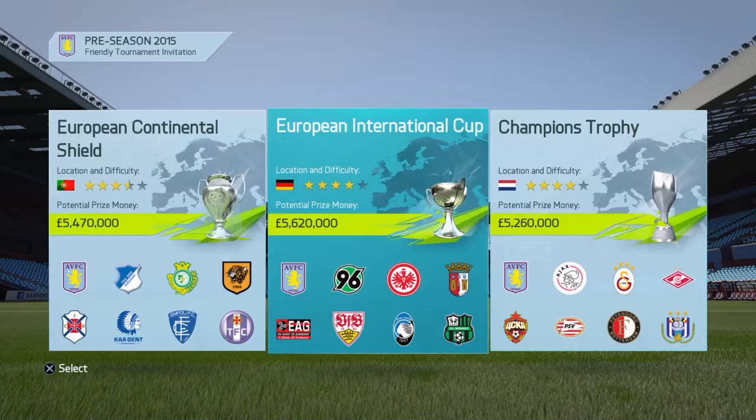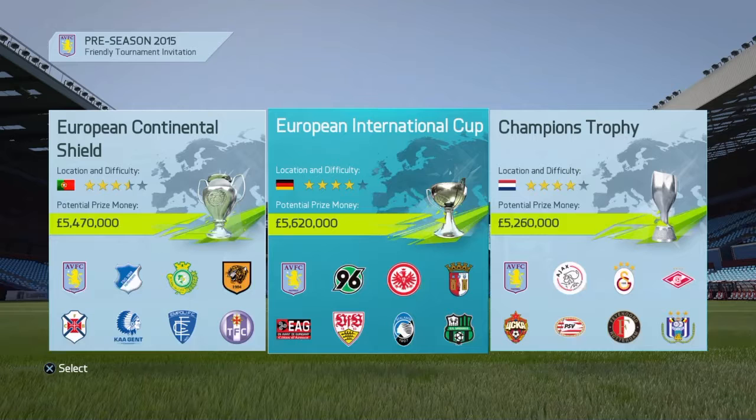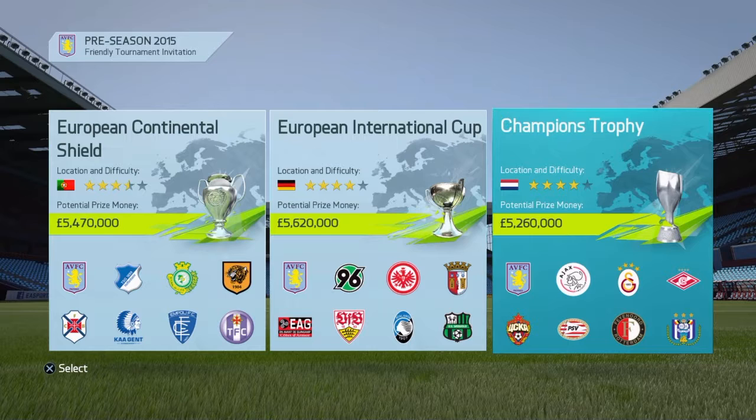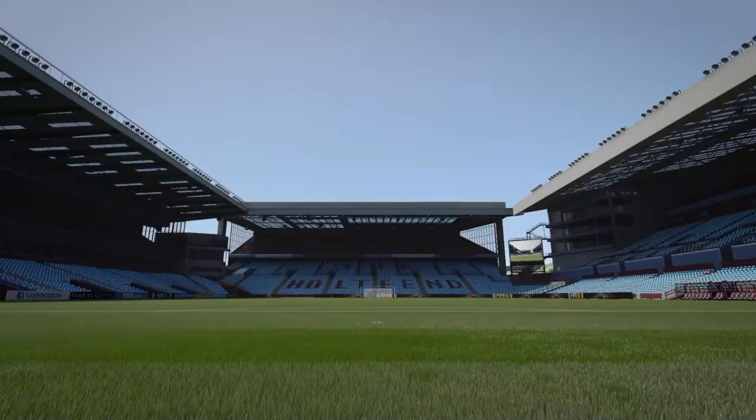We've got pre-season tournament invites and I think I'll join one of them. The European Continental Shield has Aston Villa and some other decent teams like Hull. There's also a European International Cup with some good teams like Hanover 96. And the Champions Trophy has the best teams — Arsenal, Ajax, Galatasaray, CSKA Moscow, PSV, Feyenoord, and Anderlecht. I think I'll go for the easiest one since our team isn't that strong, so we're going for the European Continental Shield.